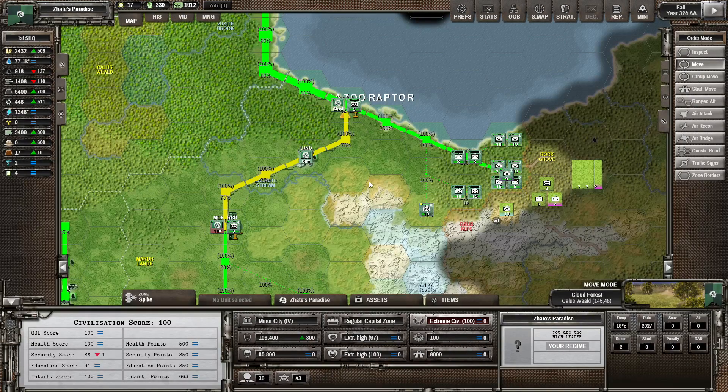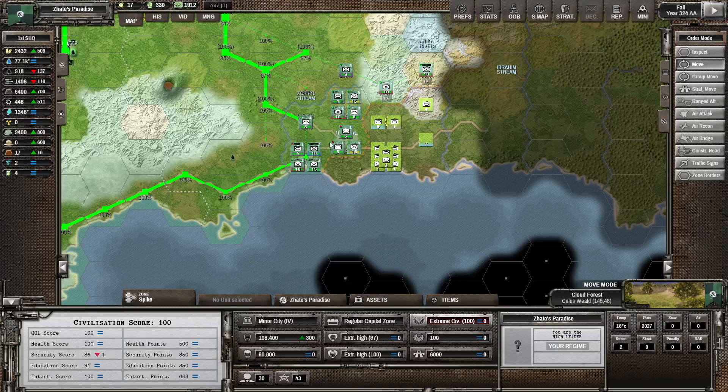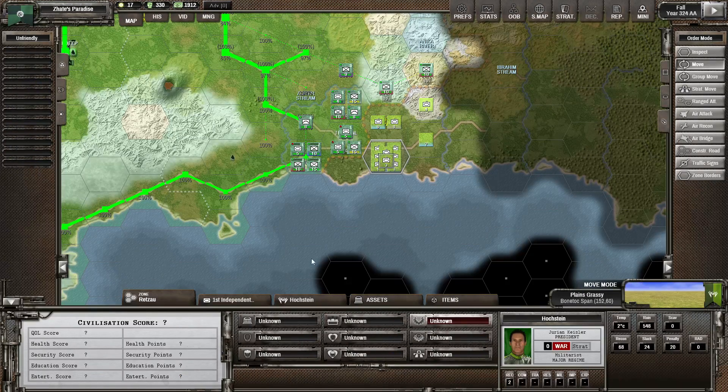Hello, my name is Sheldon and welcome back for another episode of Shadow Empire. In a previous episode, we managed to push the enemy back a little bit. We didn't take much land, but we didn't take too many losses, and the enemy definitely lost a lot more than what we did.